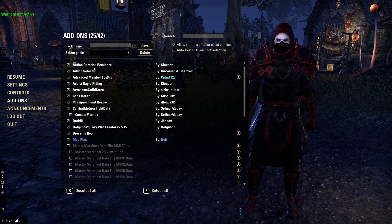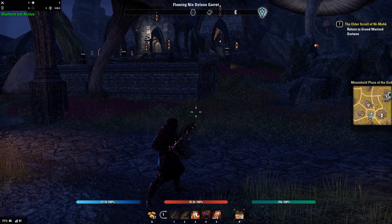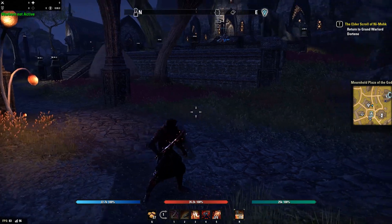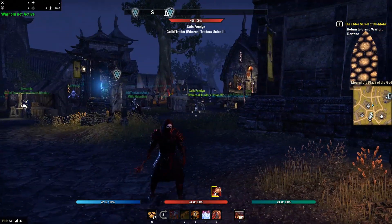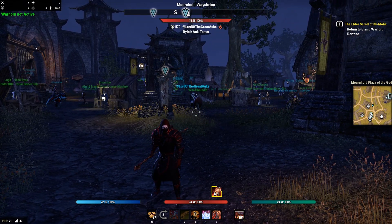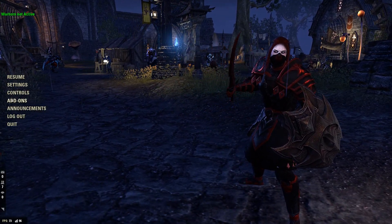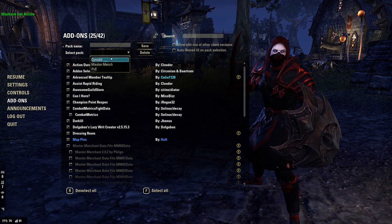The first thing we have is Action Duration Reminder — still my favorite bar add-on, still works really really well, a nice lightweight add-on. As you can see, when I use Leeching Strikes it puts a number and a countdown on how long is left, and if I switch bars I can still see it on my back bar. It's an amazing add-on for keeping track of your own cooldowns.